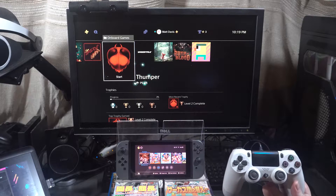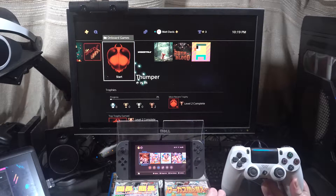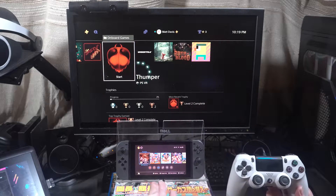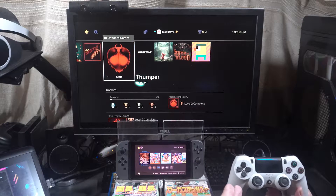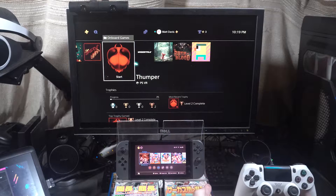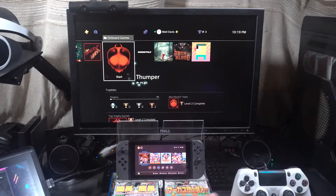What happened was I was fooling around with the Switch and the PlayStation 4 controller. I decided to turn off the Switch and then I decided what happens if I press the PlayStation button — which, that's the home button on the Switch here. That's how it's linked.